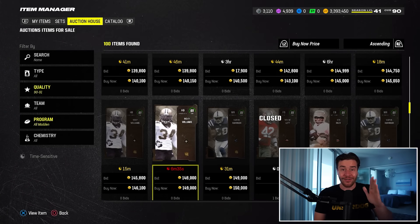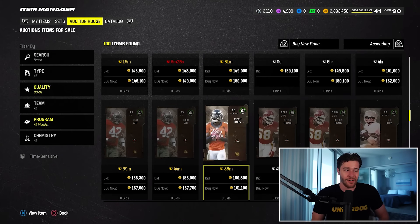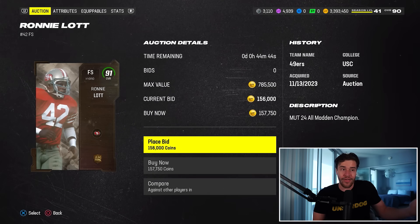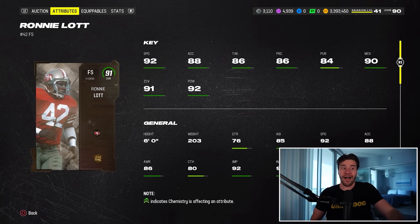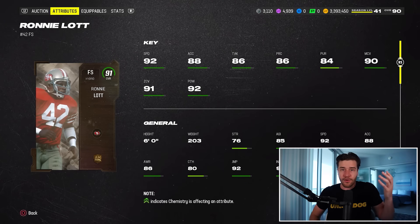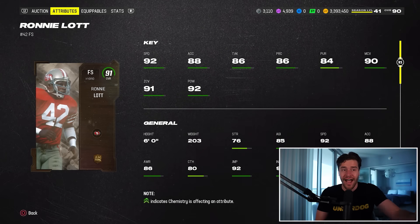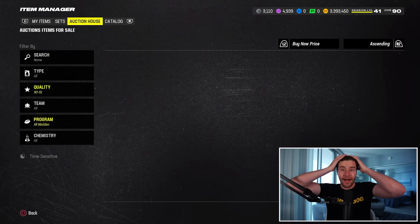For people who can't afford 93 overall players or also need some 91s on their team, here are some 91s I really like. I would say definitely target 91 Ronnie Lott and 91 Champ Bailey — these cards are back to back right here for 150K and they've got top end stats. Ronnie Lott — there's not many safeties in Madden better than this card. He's six foot, 92 speed, 91 zone, 92 hit power, 90 man coverage. That is a top end player in Madden 24.